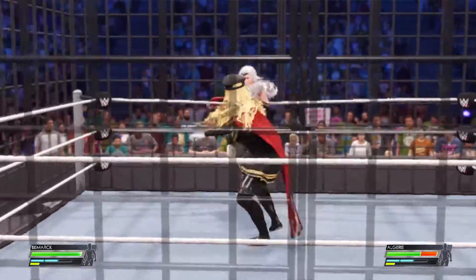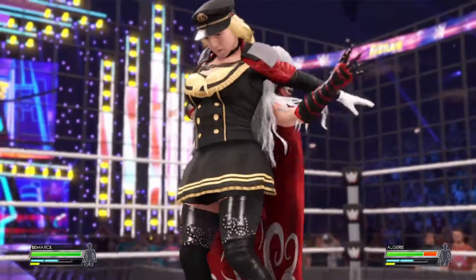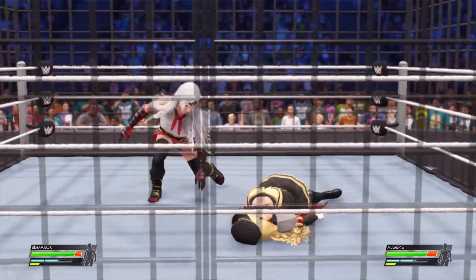How can a superstar use the cage to their advantage? It's as much a weapon as it is an enclosure. Pinfall, submission, escaping the cage — it's all much easier when you're using the unforgiving steel to keep the opposition down.